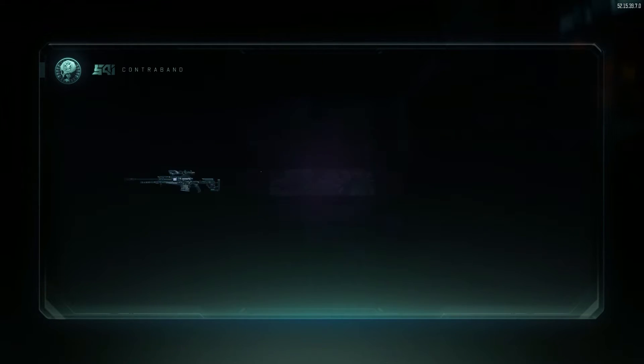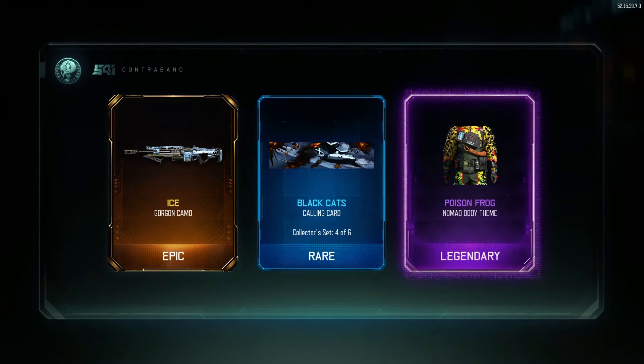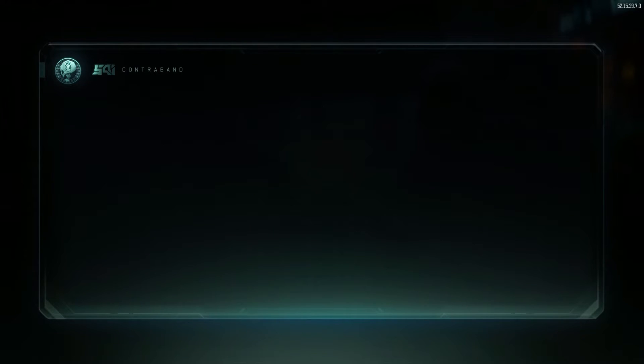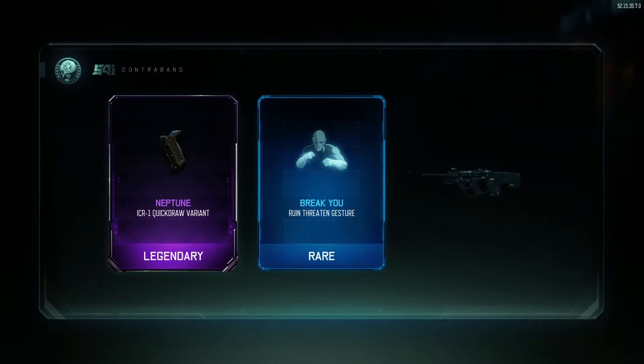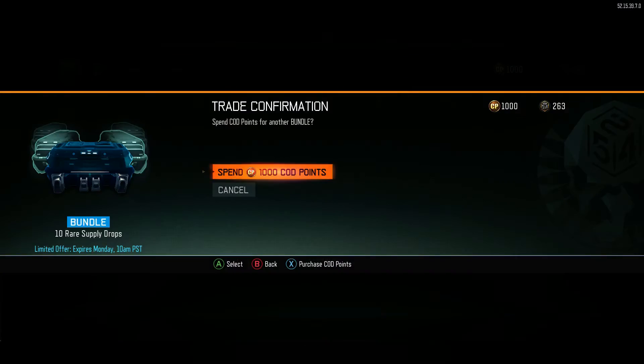Marshall 16, where you at? Iron Jim, where you at? Fury Song, where you at? Poison frog, ice for the Gorgon. ICR — break you. That's like the fifth time we've gotten break you — you guys go back and watch the video, that's the fifth time we got that thing.